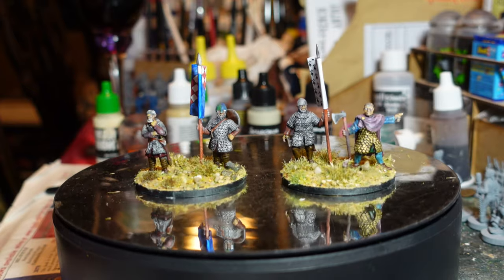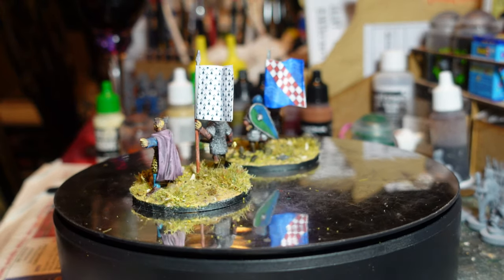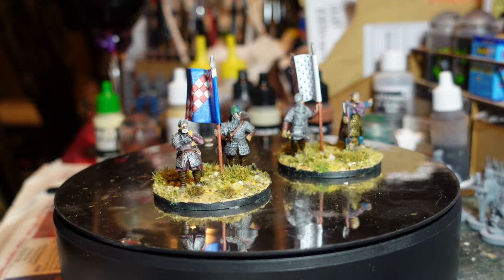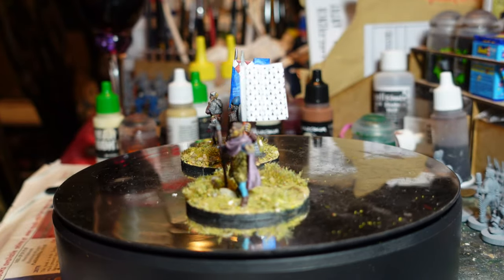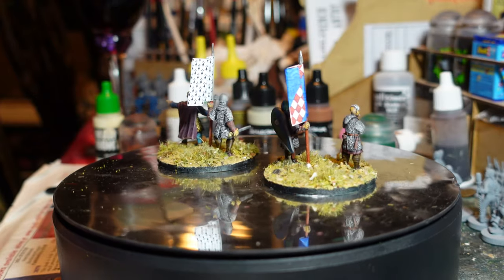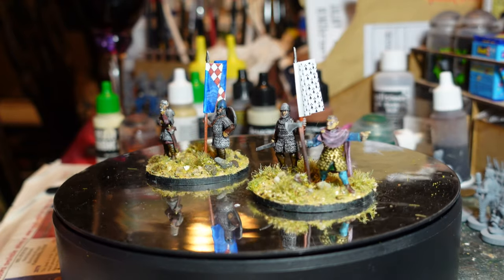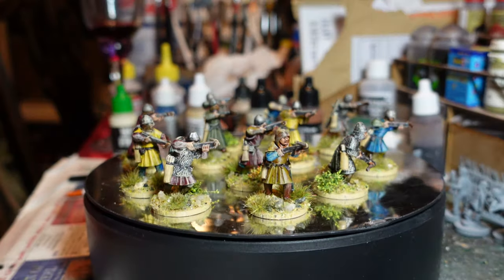When I was buying the extra figures to fill out the infantry blocks, I bought a couple of packs — some crossbowmen and some officer types just to make up the numbers. They've come out very nicely. I particularly like this guy here, done him as a bit of a grey-haired veteran with a sort of puzzled look on his face. Hauteville or Norman generals of this period generally wouldn't be dismounted — their role was to lead from the front in cavalry charges — but in most rule systems you need a commander or two, so these will fill those roles.